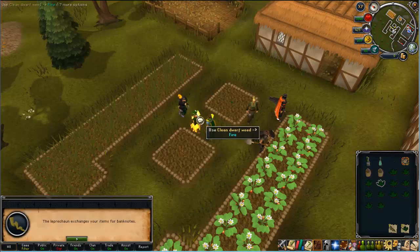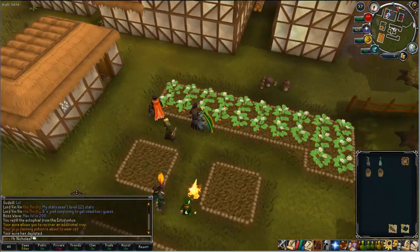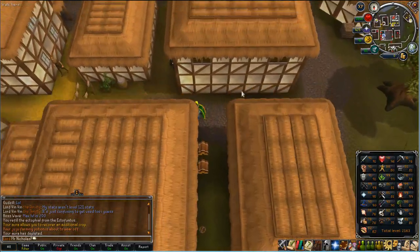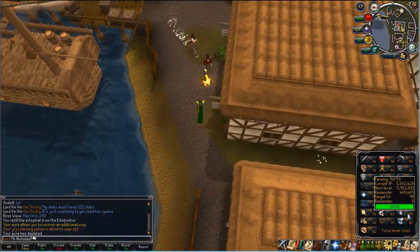Now use the remaining herbs and limpwort roots on the leprechaun to note them. And there you go — there is my farming run. It only takes 5 minutes and you get quite a big juicy amount of experience.